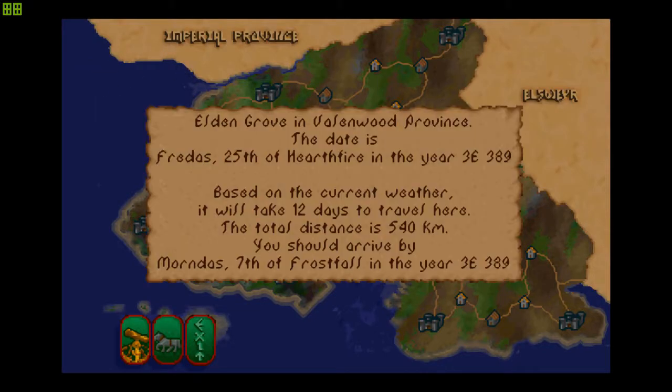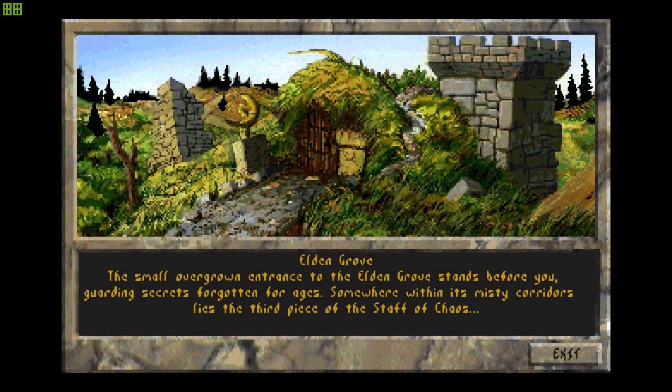And Elden Grove. Hopefully I'm not missing out on anything. The small overgrown entrance to Elden Grove stands before you, guarding secrets for the bold and courageous. Somewhere within its mystic corridors lies the third piece of the Staff of Chaos. Good to know — we shall find it.